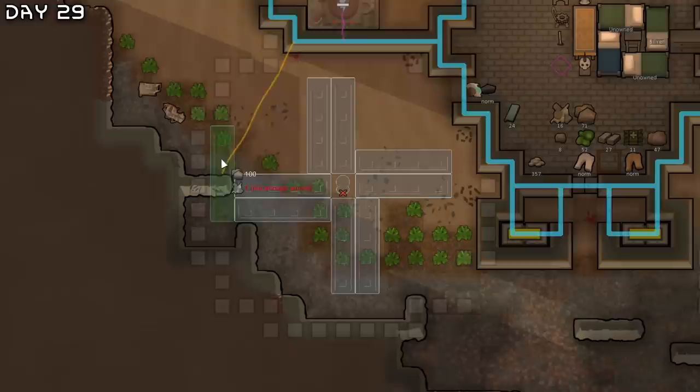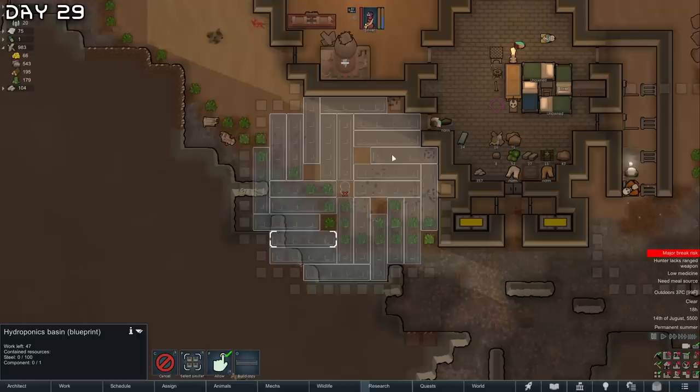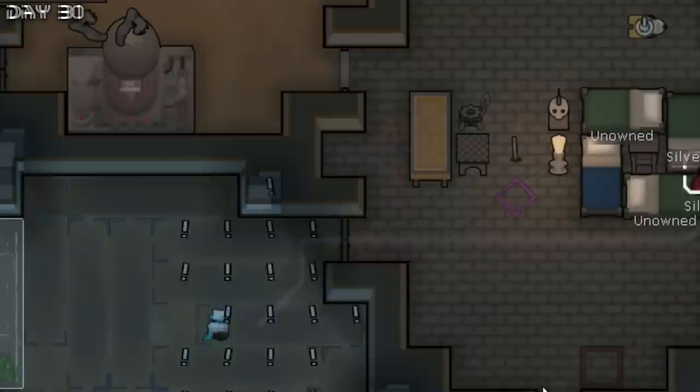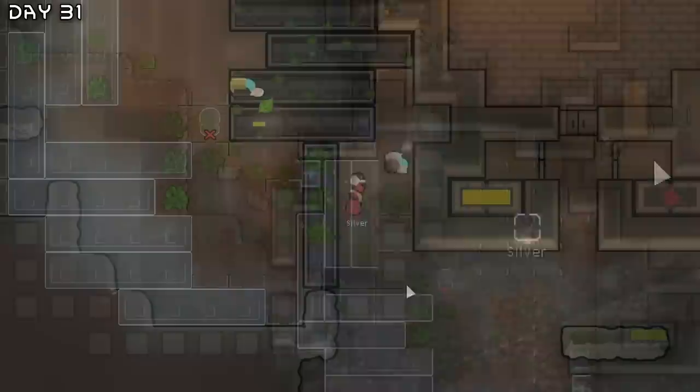For the perfect hydroponics placement, you want to go one, two, three — like a shuriken — one, two, three, and four. This is the perfect hydroponics placement. Our wealth is already at 30,000. We can harvest all of these potatoes. Unfortunately this place is becoming polluted. Construct all the hydroponics basins — solar panels. I need to get some more sandstone and steel and components.